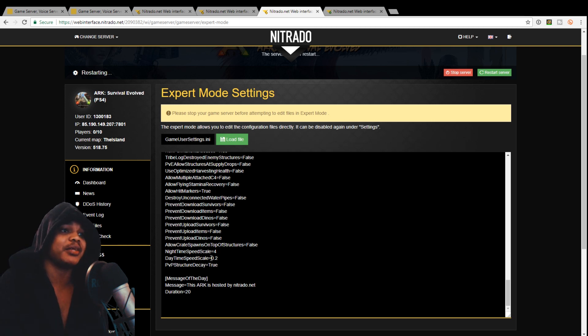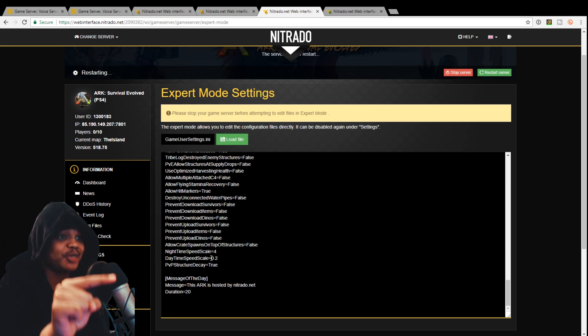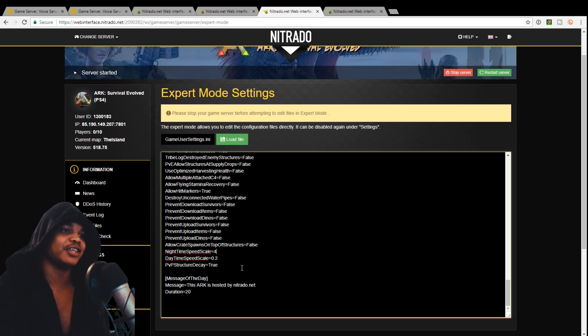You want to edit the nighttime and day speed as I showed you before, then save it, then restart, then change it to expert mode, then save it, then restart, then go to expert mode — and now the code is there and you can actually change it to whatever you want and save it from here.